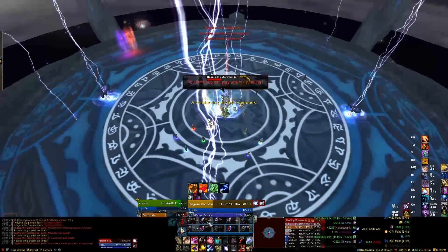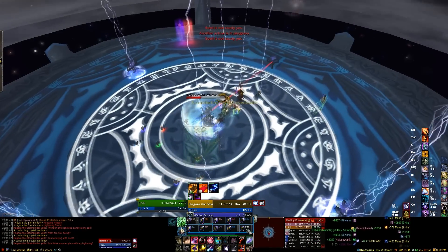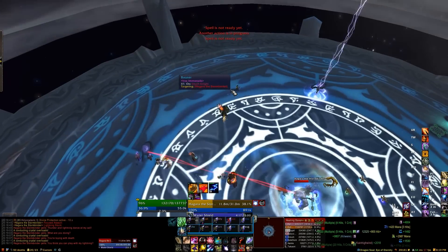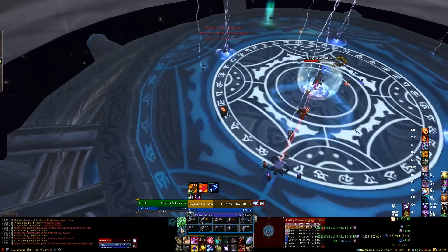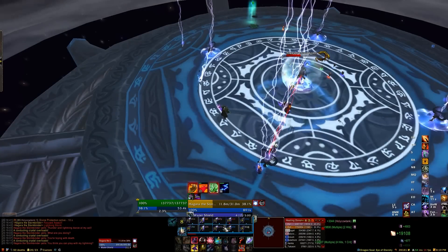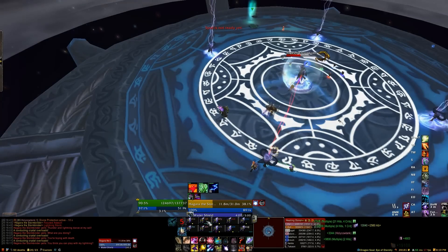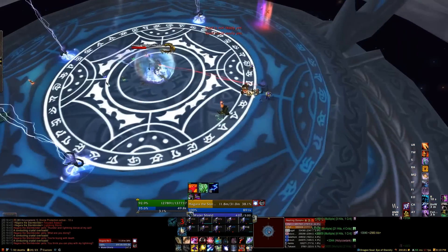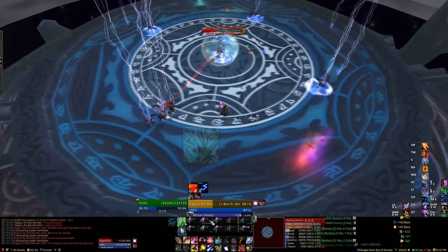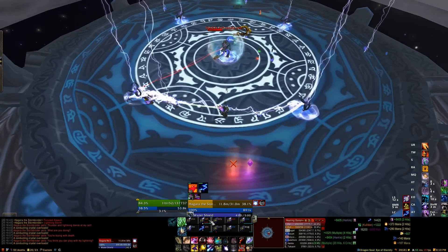You can see here we're going to the center after the first three — we were trying to do the achievement but did something wrong, we'll figure it out later. Essentially you form a human chain, holding-hands style, between activated pillars and those not yet active. Once you activate all four, the phase ends. There's also a stacking nature DoT throughout the phase, so you want to end it as quickly as possible. It's actually pretty simple overall.